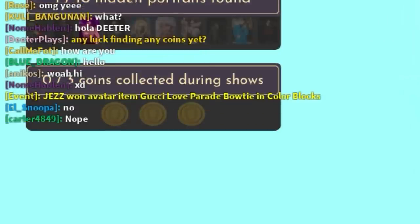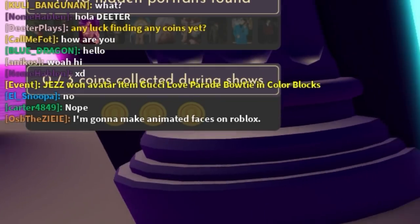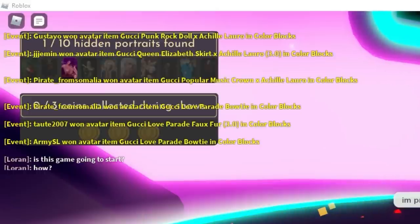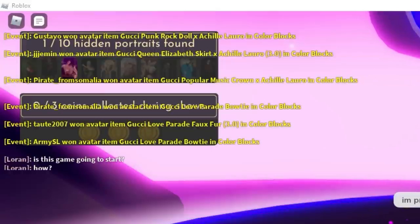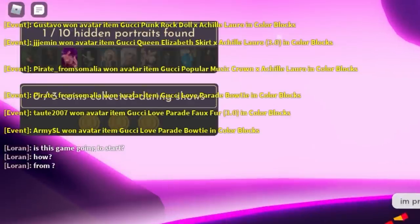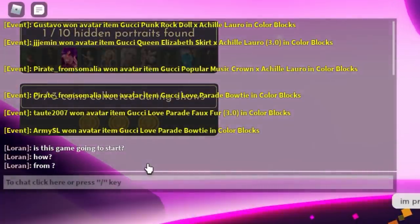You've got to just keep winning rounds of this thing. After the whole thing's over, the last person standing will win — it'll even say it right there as the event message in the server. It says Jez won the Gucci love parade bow tie. They will get that item in their inventory in about two hours. You can see we've got the Gucci punk doll, somebody won the Elizabeth skirt, somebody won the popular music crown, someone won the love parade bow tie, somebody won the love parade faux fur, and another person won the bow tie. So it's kind of random what it gives out.